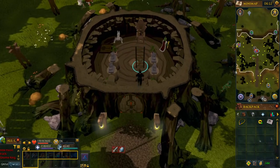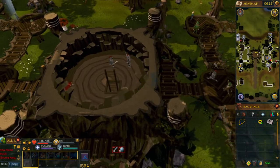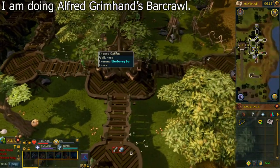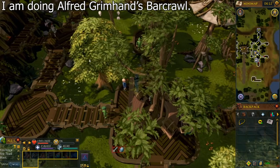Once in the Grand Tree, climb up the ladder once and go southeast to find the bar. Talk to Blurberry, and if you get any chat options, select the one that says 'I'm doing Alfred Grimhand's Bar Crawl.' I didn't get any chat options for some reason.